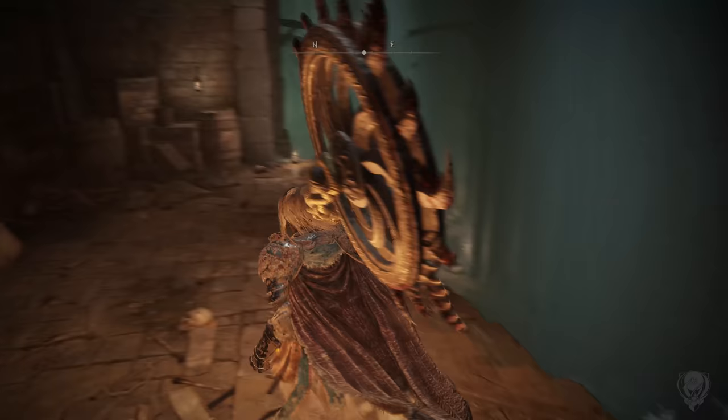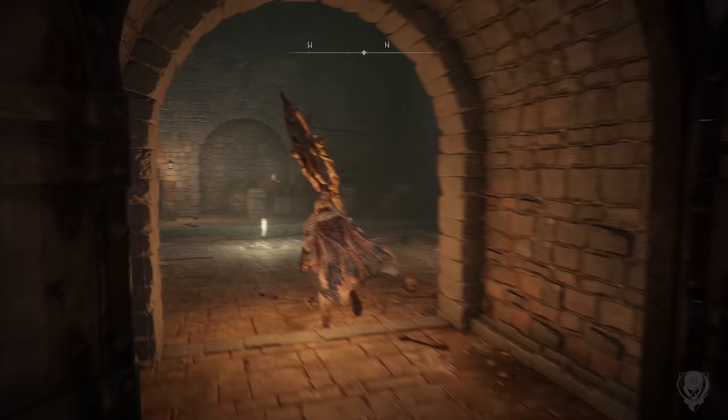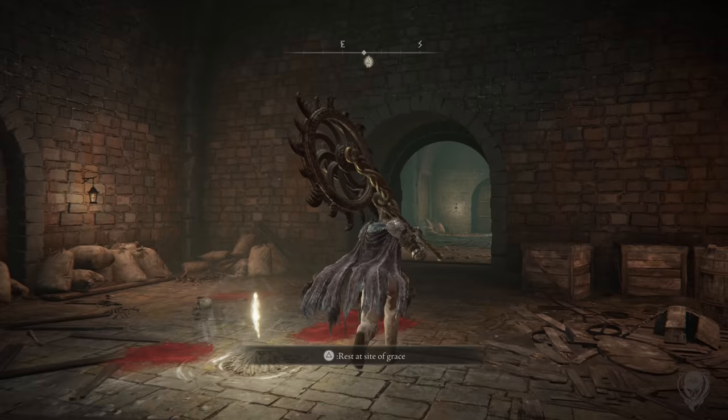Go through this door, turn left, and then we're going to drop down to the next floor below us. There is an enemy wandering around down there, so I'm just going to leap over and then quickly go through this door to the left. There is a site of grace once again.